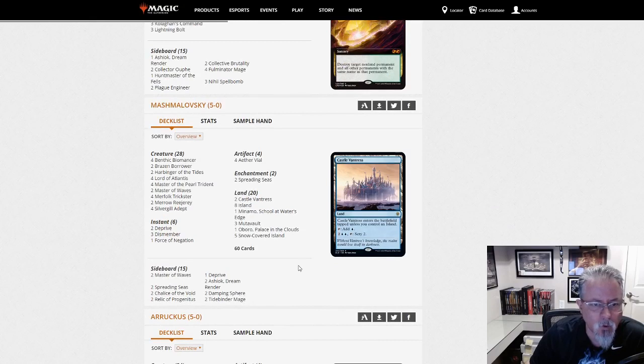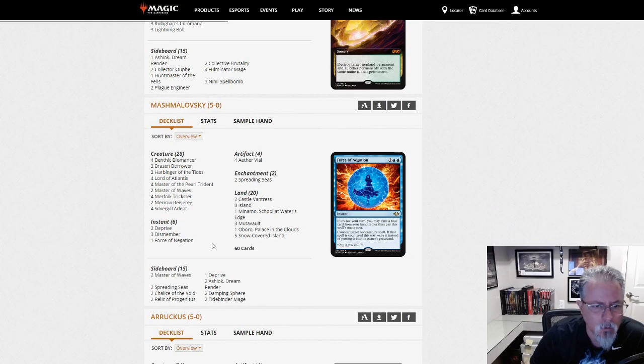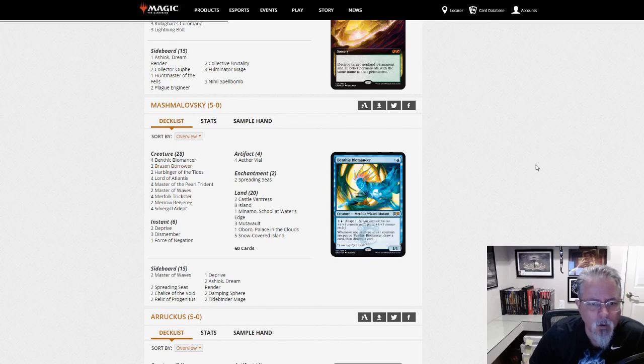Marshmolovsky with Merfolk — Mono Blue Merfolk. Two Spreading Seas. It's been interesting to see this drop from four to two over time. A couple of Brazen Borrowers — interesting tweak. Definitely more of a tempo build.